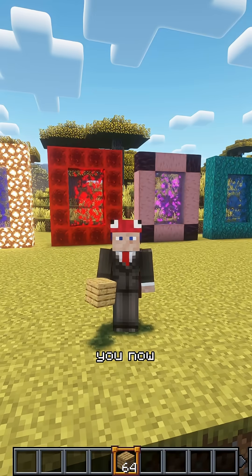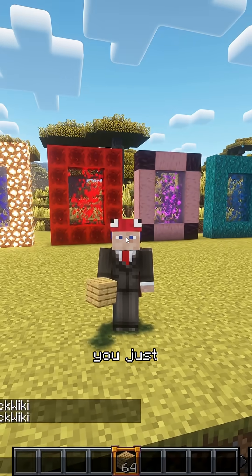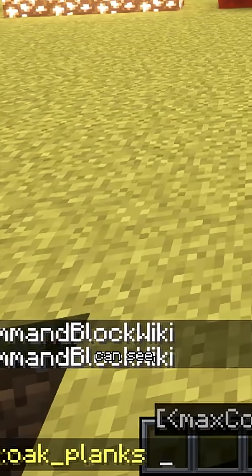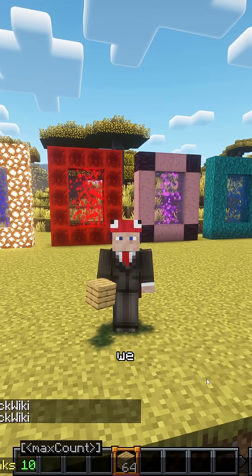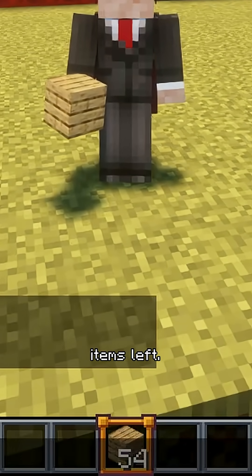If you now want to clear a certain amount of items from your inventory, you just do the same thing as before. I have oak planks now, so I write down oak planks. And as you can see, it already tells us the max count. So let's just take 10 items away, and if we hit enter, you can see now we only have 54 items left.